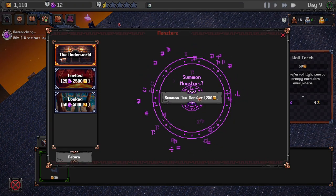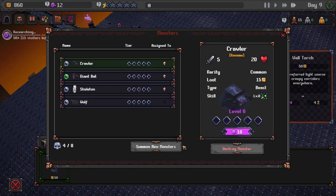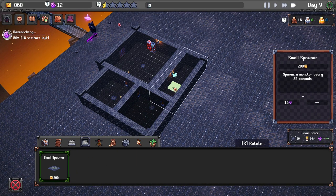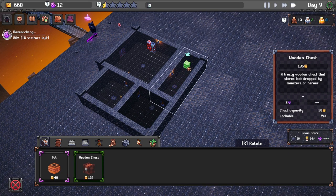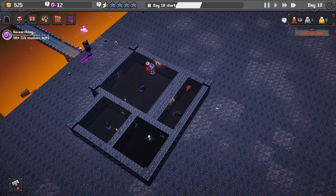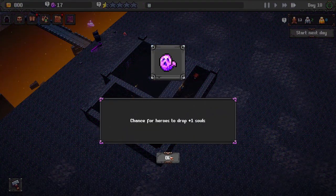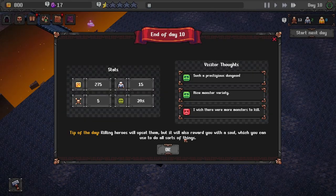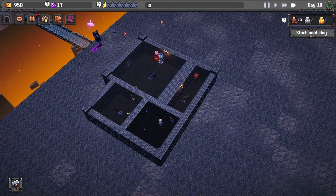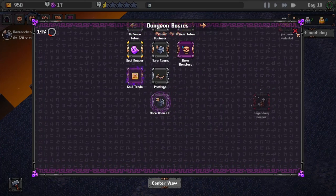Let's go summon a new monster - let's take the wolf. We shall put a new spawner down, put him here, take a treasure chest, and add the wolf. Seems like we're killing a lot of people now, which is pretty good. We got our new upgrade - heroes have a chance to drop an extra soul. Let's click the tickets and the skull decoration for a little bit more money. We've got more rooms unlocked now.